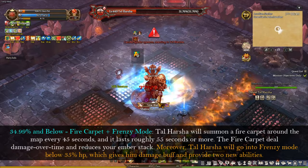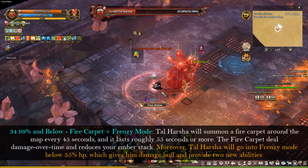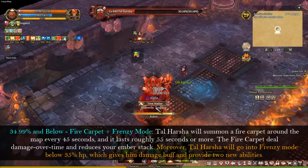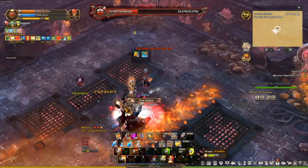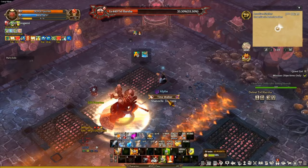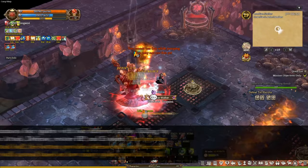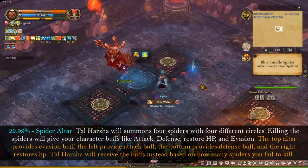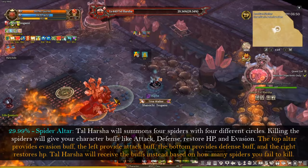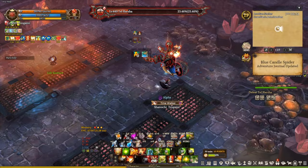At 34.99% HP and below, the frenzy mode will happen continuously over time. Tar Hashtag will summon 5 copies around the map every 45 seconds, lasting roughly 55 seconds to a minute. The 5 copies will do damage over time and reduce your ember stacks. Tar Hashtag also goes into frenzy mode below 35% HP, which gives him a damage buff and two new abilities: a midi fireball that releases multiple fireballs at your character, and a burst attack where he charges up and releases 5 spin circles. You can dodge it if you find a specific location to avoid the explosion. The spider altar will happen again at 29.99% — kill the right one first, then focus on the top, bottom, or left, because fighting Tar Hashtag in frenzy mode is very difficult and he has many opportunities to one-shot your character.